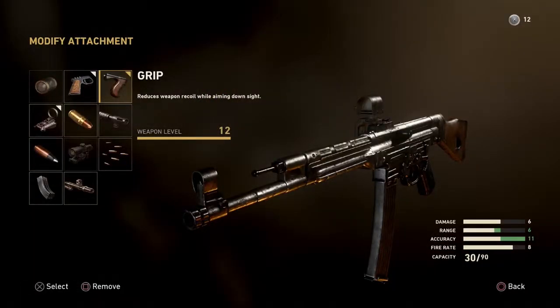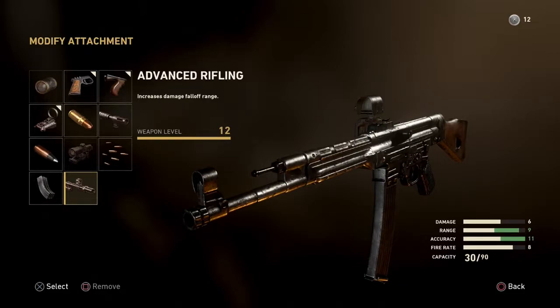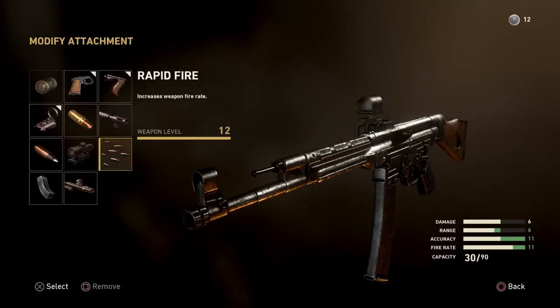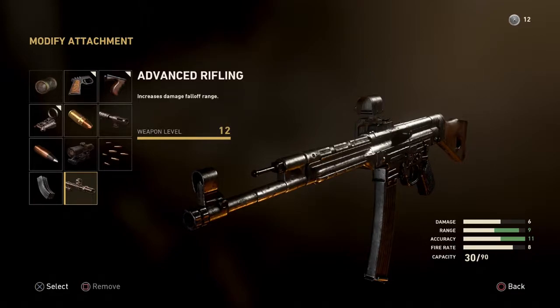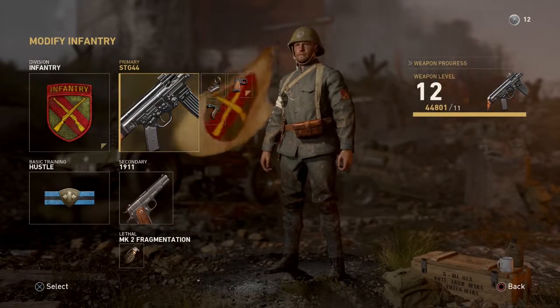You could use advanced rifling to get a little more range, but this gun has good enough range already. I would not use rapid fire on an assault rifle — the fire rate is already fast enough. If you like to fire from the hip a lot you could use steady aim, but the hip fire in this game is very good, so I'd stick with these three attachments.